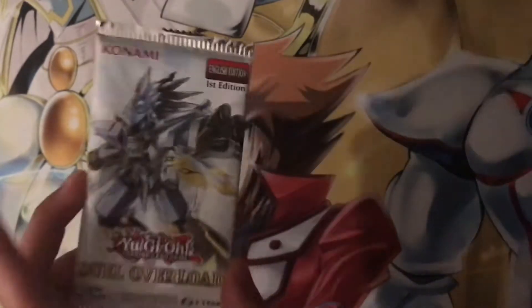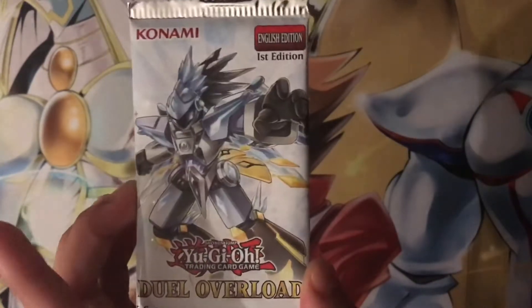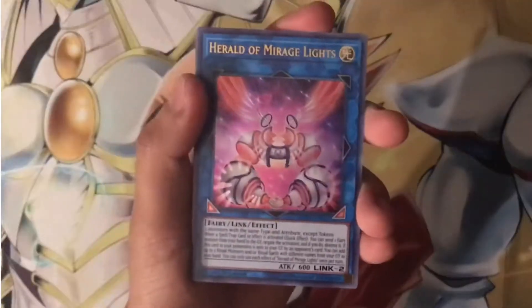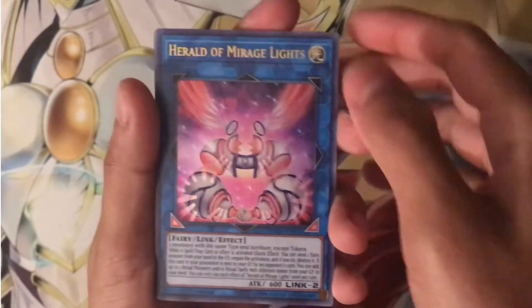Right now we're not pulling anything good. So this is the last pack that we have — the Crystron Needle Fiber. Let's see if hopefully we pull something from here. I just skipped the wrapping pretty fast because I'm just not trying to make too much noise right now.